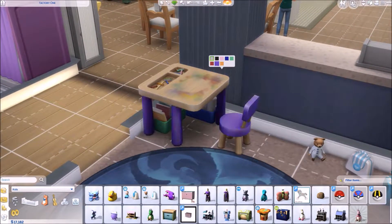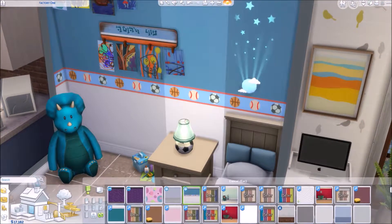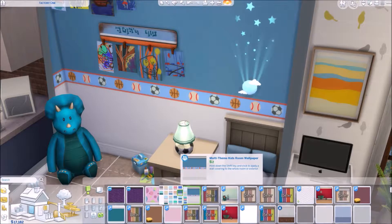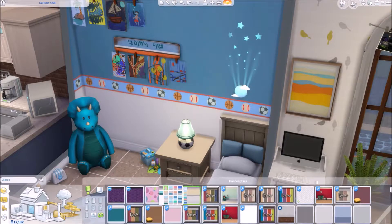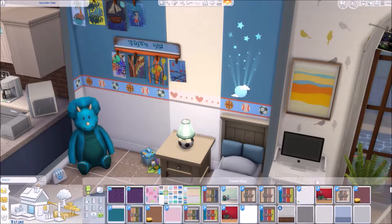We also have a new activity table which is really cool — I can't wait to see how it works in gameplay. It comes in pink, orange, red, and purple so there are boys' and girls' variants. The wallpaper is new too — I love it because I always go for sporty kids. I would have loved this wallpaper for Josh in my City Living playthrough. We got two new wallpapers in this pack — some nice standard homey ones, and a fish one that would be good for a bathroom.